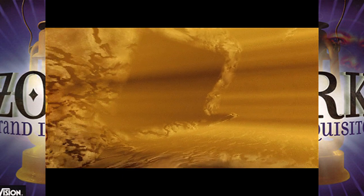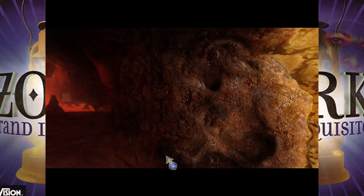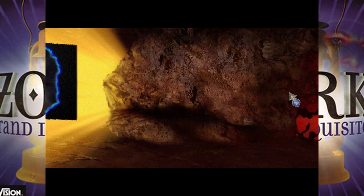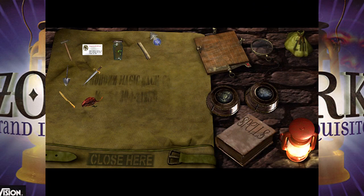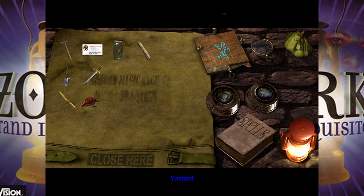If you saw the last part, we found a totem on the ground over here — we picked that up. That was our buddy Brog. And there's a time tunnel here. Since we now have the ability to open the time tunnels, which I did last part, we can use the Yastard spell to send one of our totemized friends through the time tunnel. There are items to pick up — this is part of how we solve the overall puzzle objective of the game.